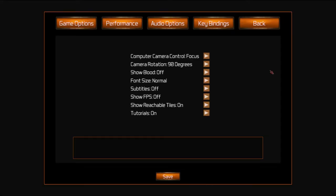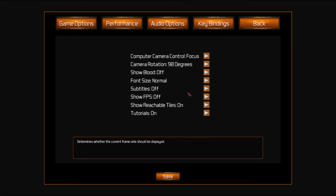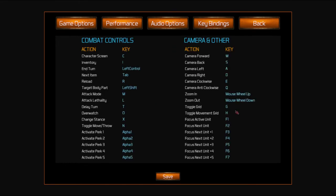Let's cover some of the options. Once you're in the game, you can change the resolution and monitor externally. These are your in-game options — you can change camera rotation, turn the tutorial off if you don't want those pop-ups, show frames per second, and toggle subtitles. Under audio, you can adjust the music and sound effects. Key bindings can be changed to your heart's desire.